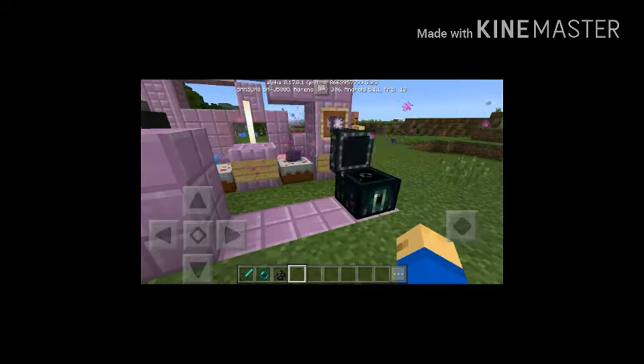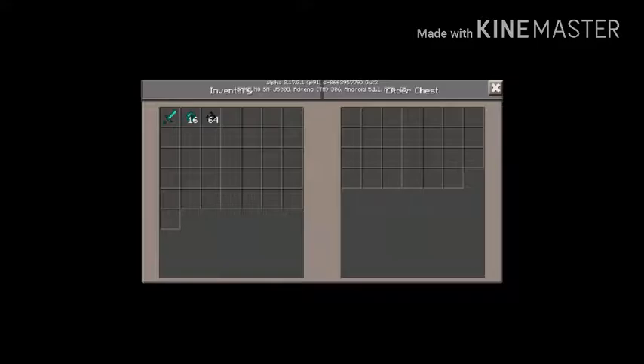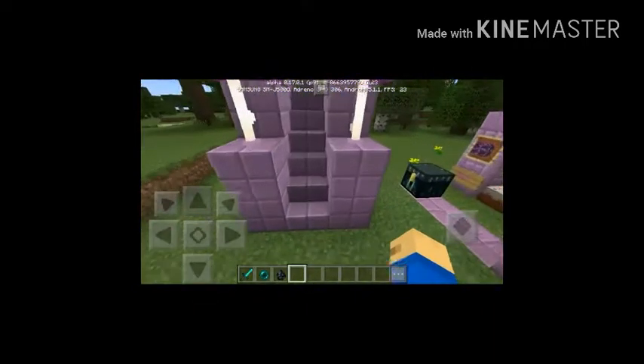There's a chorus flower and this ender chest — what you can do is put something in there and you'll see it. And the sword again — yeah, I really like this. This is my favorite.